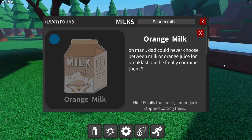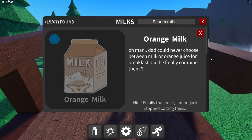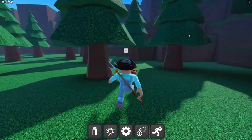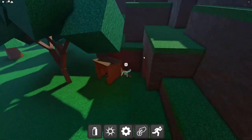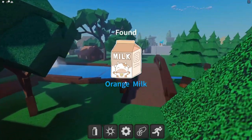Orange milk — dad could never choose between milk or orange juice at breakfast. The hint says 'that pesky lumberjack stopped cutting trees, it must be nearby.' What the heck — the orange milky! Are you literally kidding me right now?